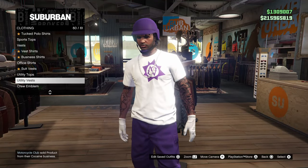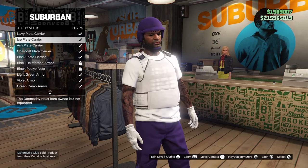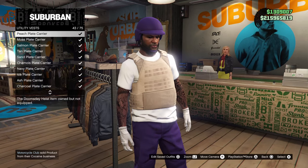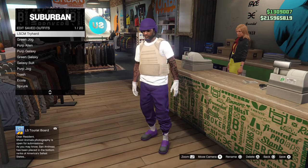First off, head over to any clothing store and make sure you're wearing the outfit you want the belt on. Then head over to the top section, go to utility vests, and equip number 43, the peach plate carrier. When you save the outfit, make sure you don't have any helmet or mask on.